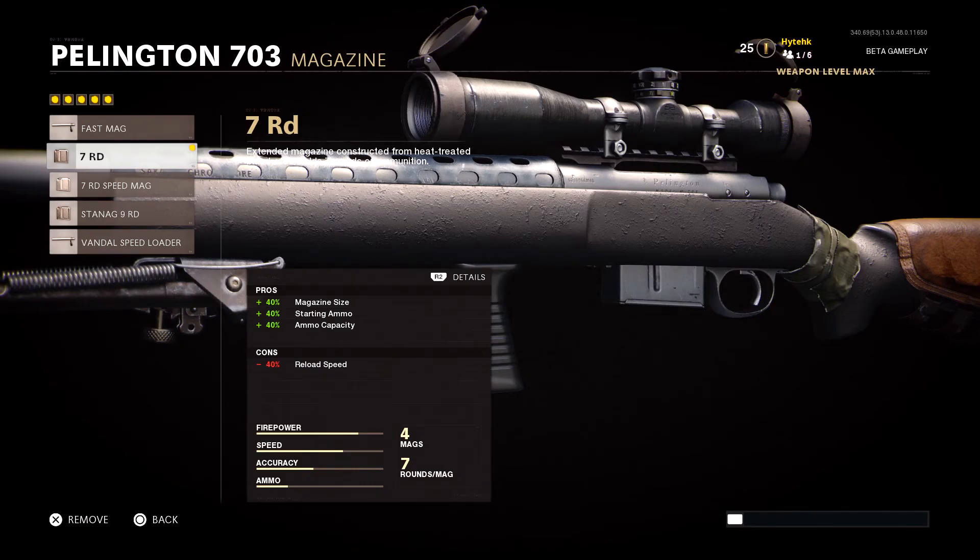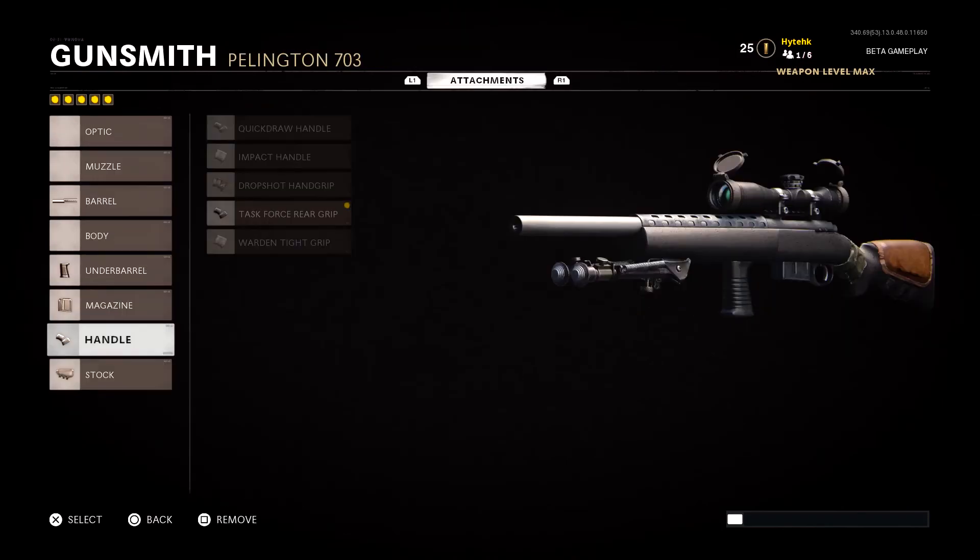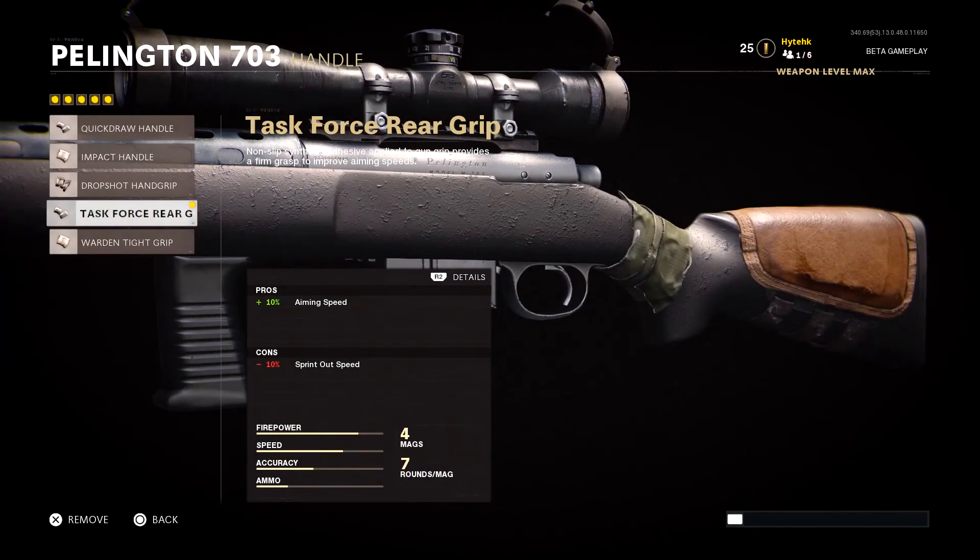One con of the 7 round mag is a 40% decrease to reload speed, but you really don't notice it especially with the perk Gung Ho, which we'll get into later. I'd definitely suggest running the 7 round mag on your sniper. On the handle we are running the Task Force Rear Grip, which gives us a 10% increase to aim down sight speed. Any increase to ADS speed you 100% want on a sniper in this beta. The only con is a minus 10% decrease to sprint out speed.